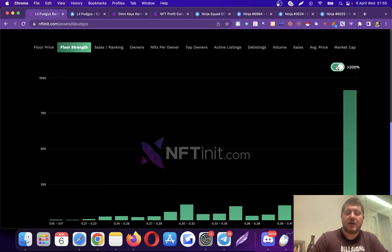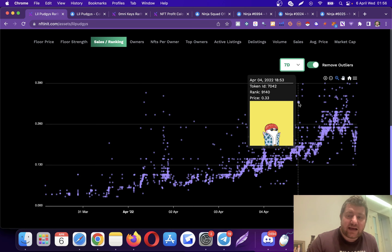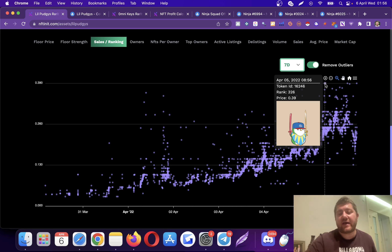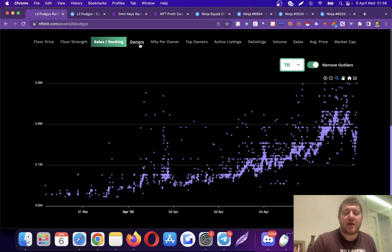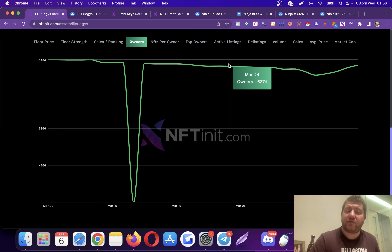Then you can see the sales and rankings chart. You'll see the sale price and ranking of the NFTs — most likely the top-ranked ones will sell higher. For example, rank 326 got sold for 0.39, which is well above the floor price. Then you can see how the owner count has changed.